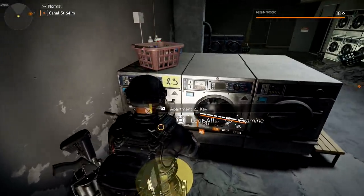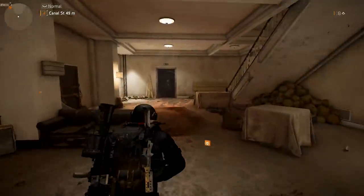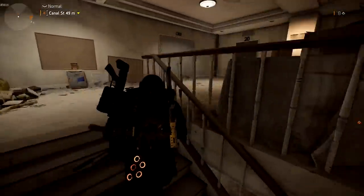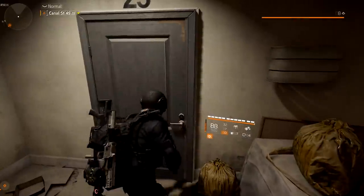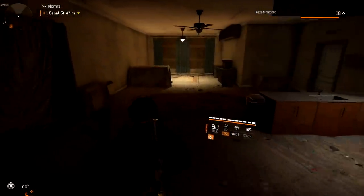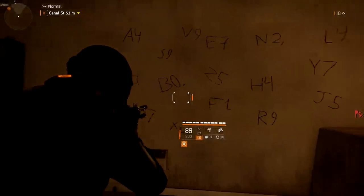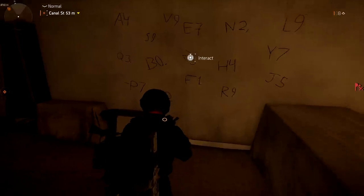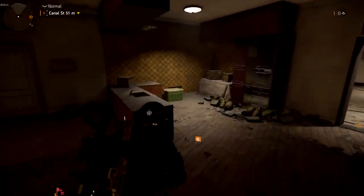Pick up the key and head up the stairs. You'll see the rooms are labeled 21, 22, 23 — hit room 23. On the wall you're going to see some coordinates. These are the coordinates of where we need to go next. Interact with it.